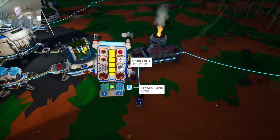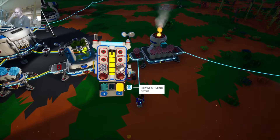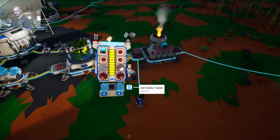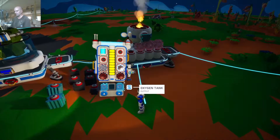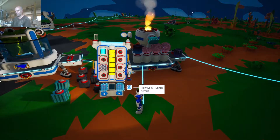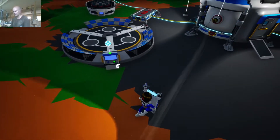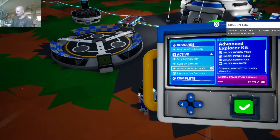Now, oxygen tank - let's go ahead and craft it. So this is going to put more oxygen, going to give us like a reserve of oxygen. There we go - so that'll fill up. That'll give us a little more range when we get off the tether. Let's go ahead and put the laterite down and the zinc and the sphalerite - we'll let that do its thing. And let's see if we can collect a reward. What did we get? Master of unboxing.